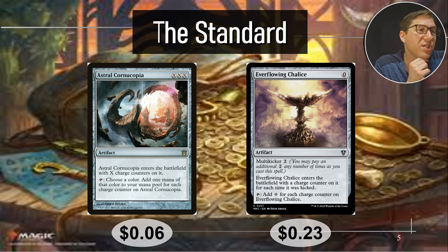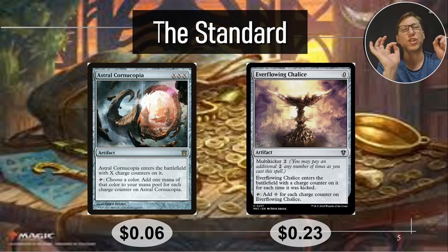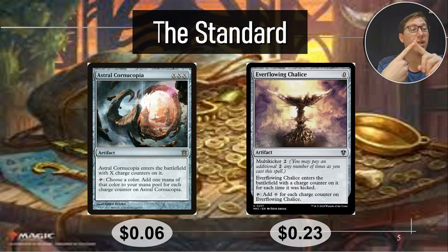Everflowing Chalice is multi-kicker, so for every two mana you put in rather than three, you're getting a charge counter on it. You tap it and add one colorless mana for each charge counter. So it's not quite as good mana-wise, but it's a bit cheaper to cast. Once again, every time you proliferate, you're permanently adding an extra colorless mana every turn. 23 cents. Crazy.